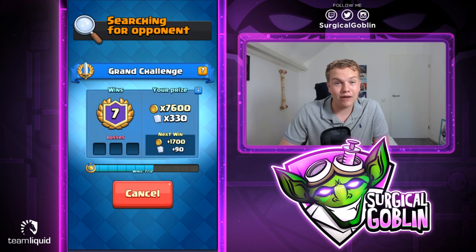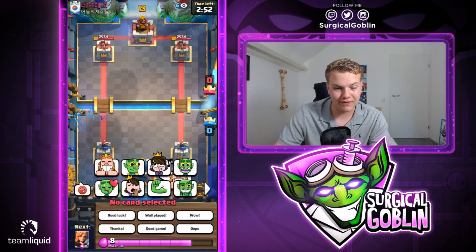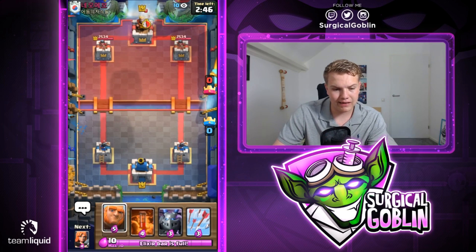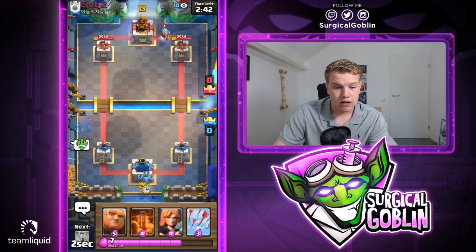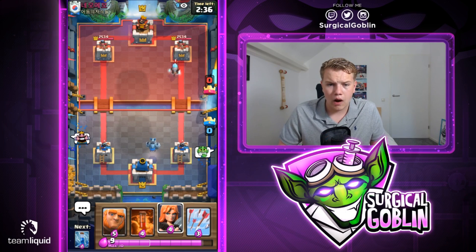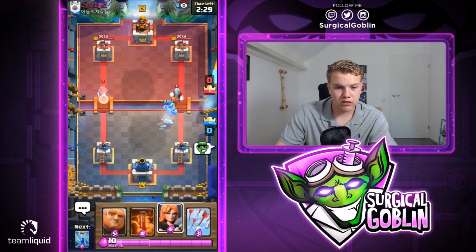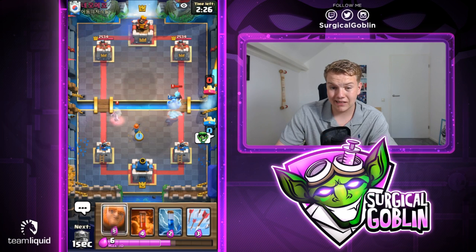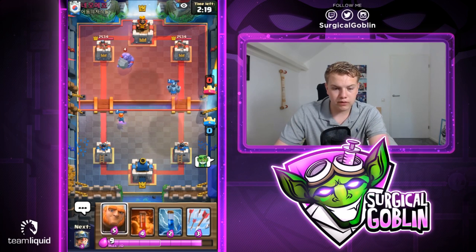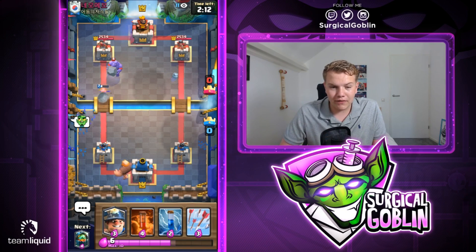Last match wasn't too easy of course — he had Arrows, Bowler, Valkyrie, Freeze — but we got such an Elixir advantage and overwhelmed him. Okay, found the second match. Let's see what deck we have. Really strange deck: we have Arrows, Giant, Valkyrie, Mega Minion, Inferno Dragon, Miner, Poison, and Zap — triple spells with Giant. Our opponent has Ice Wizard, probably a Graveyard Ice Wizard or Ebarbs Ice Wizard deck. He also has a Royal Ghost, so probably Splashyard. We go with Valkyrie — and there's the Bowler.